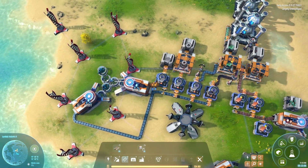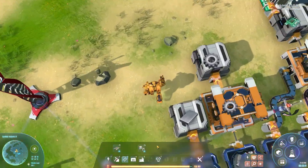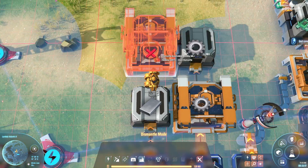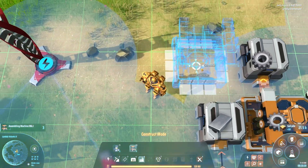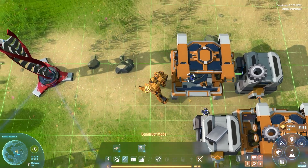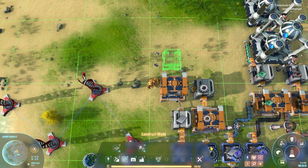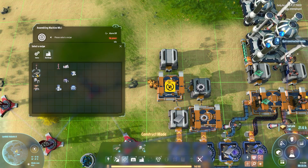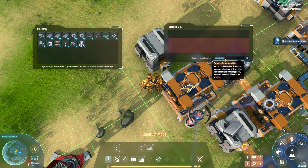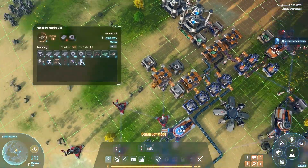I added another smelter over here to help the iron line out — this is way overkill. We're now producing six iron plates per second and only consuming four, so this will always be at surplus. I'd also like to make some belts automatically — this is a perfect spot for it. We have the two ingredients: gears and plates right next to each other. So let's put gears in, plates in, and output belts to storage. I want to make 1,500 belts — that's the target. We'll probably need two assemblers to keep up with production.